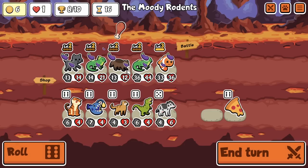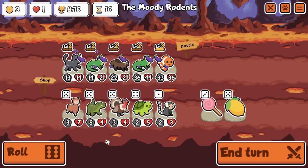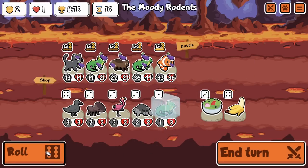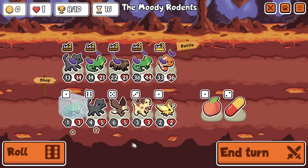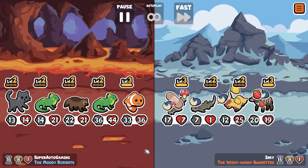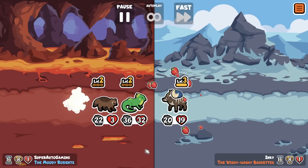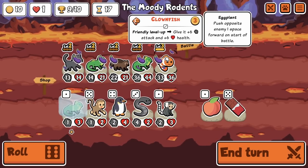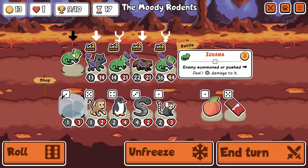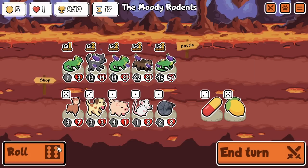Turn 16, eight wins — our team honestly is not that strong, but we're on the test server so nobody's going crazy. We pick up another iguana and just cannot find any more wolverines, which is so unfortunate. I feel like it's better to have multiple iguanas with wolverine than to have more pushing, if that makes sense.